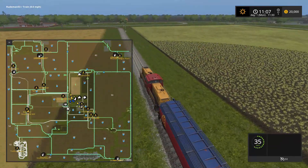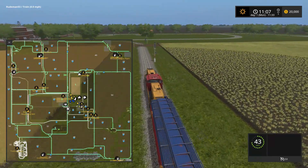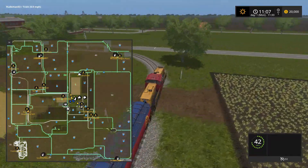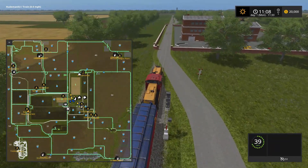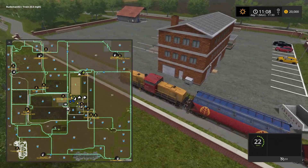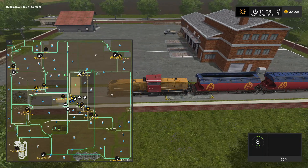Let's continue on with our rail tour. We're going to start going west. Now this is the fruit exchange - I don't know what that is, I'm going to have to look that up, but it looks like a sell point of some kind. Let's jump out and see what this is.